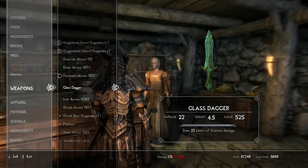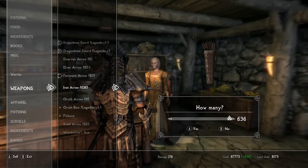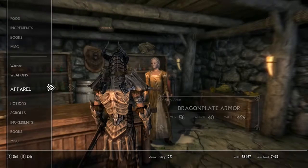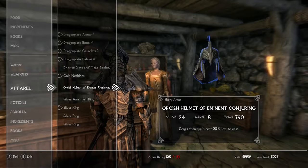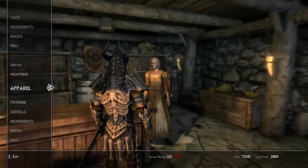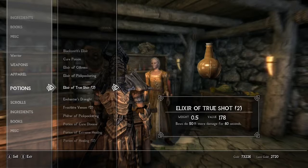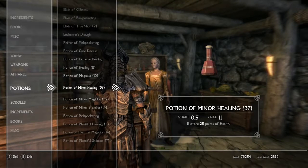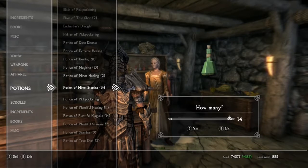It's much better how shopkeepers have got like 10,000 gold rather than just a thousand on the vanilla version. It was annoying how I'd have to keep going to different shopkeepers a lot more frequently, especially if I had a lot to sell. But it looks like they're beginning to run a bit low on gold now. I should still have enough to sell though.